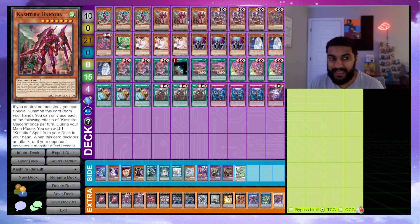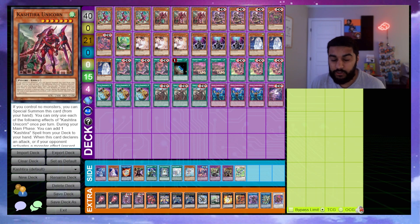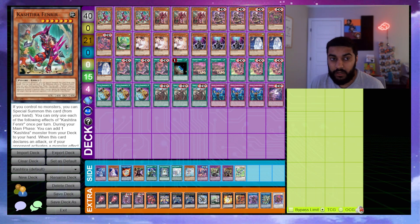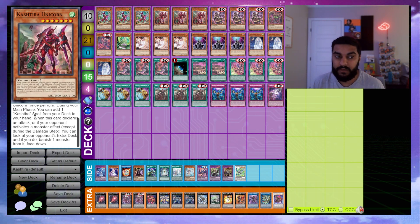The second monster we play is triple Cashier Unicorn — essentially the one-card combo of the deck. If you control no monsters you can special summon this card, and the special summons are not hard once per turn. During your main phase you can add one Cashier spell from your deck to your hand. When this card declares an attack or your opponent activates a monster effect, you look at your opponent's extra deck and banish one monster from it face down.